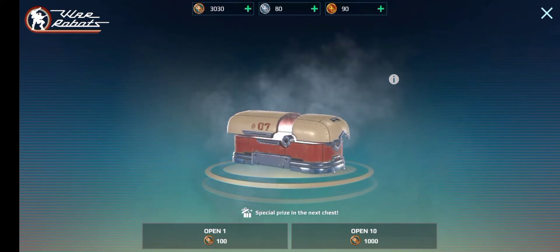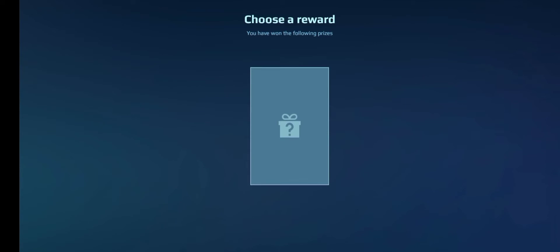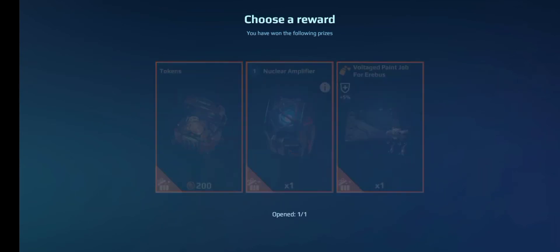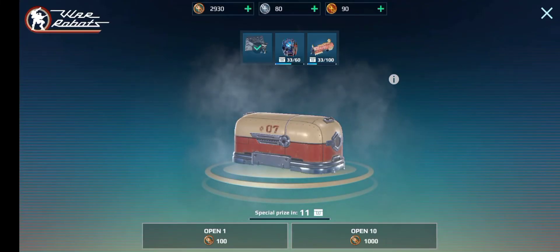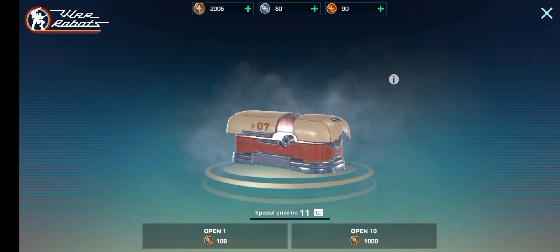The special prizes for this are really bad. I kind of want the 200 coins, because I can do a special prize if I get that. Another nuclear amplifier — at least that means I can put two more on one of my bots. Let's just do open 10 again, and who knows? Maybe we'll get a second Prisma if we're lucky.